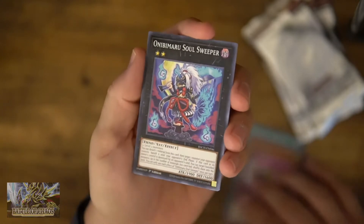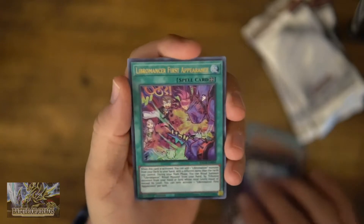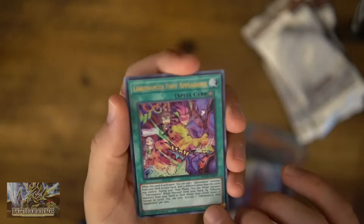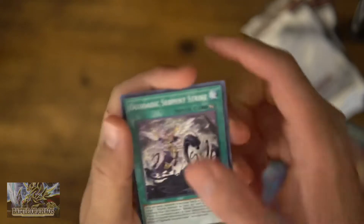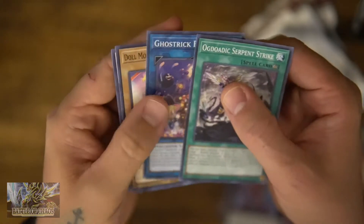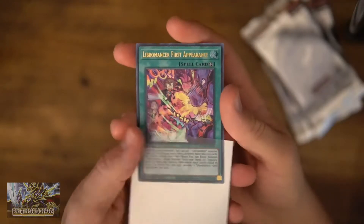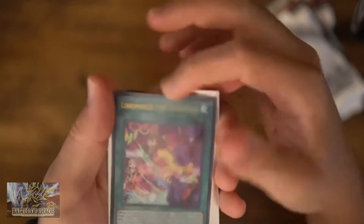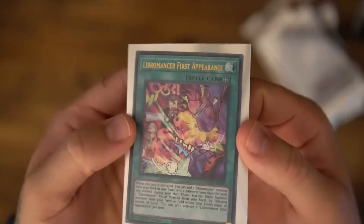And a Soul Sweeper, and there we go — Libro Mancer first appearance. That's pretty cool. We've got Ghost Track Festival, Doll Monster, and a Maple. Libro Mancer was like a $2, $3 card, so we're going to go ahead and sleeve that one. Plus, it looks really cool, so that'll be a nice one in the collection.